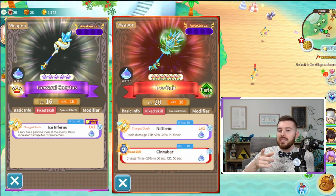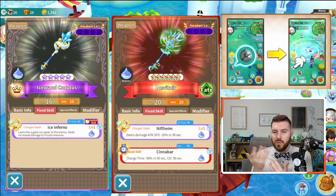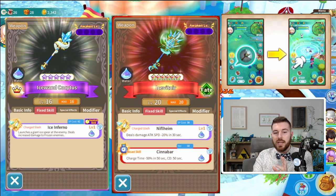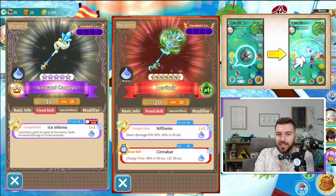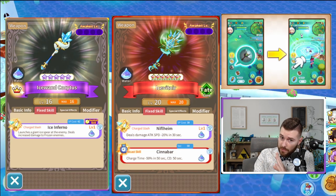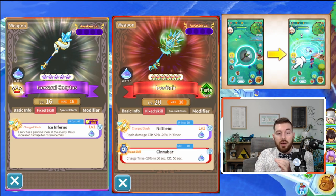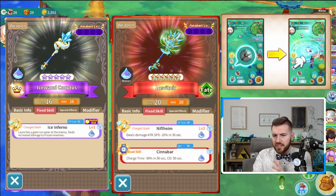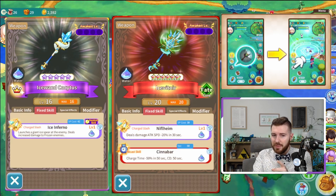The recast ability is very unique — think of it as a fury skill but for weapons, with a cooldown. All 6-star weapons have recast abilities and cooldowns are different for each one, while some 6-star recast abilities are crazy, such as Zero's recast ability. Ice Vitnir's recast, Cinder Bar, reduces your charge time by 50% and its cooldown is only 50 seconds. So this means you can pretty much have 50% reduced charge time all the time — that's pretty sweet.